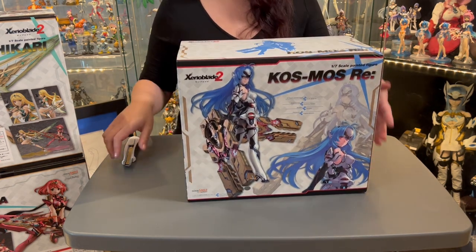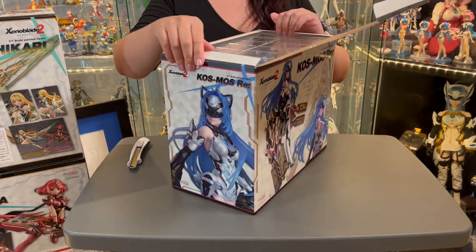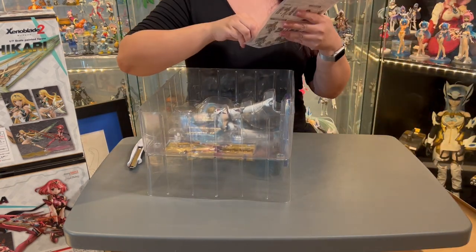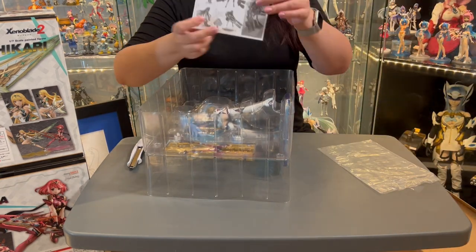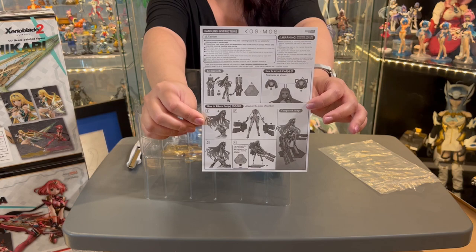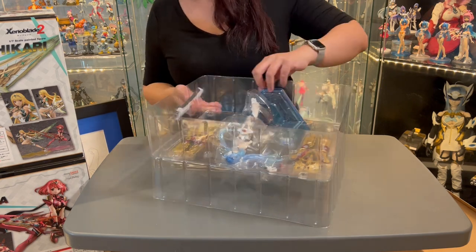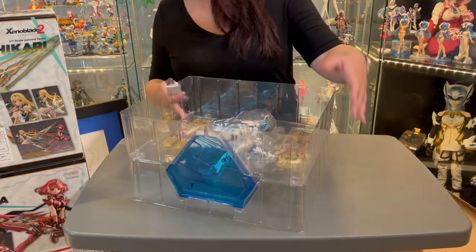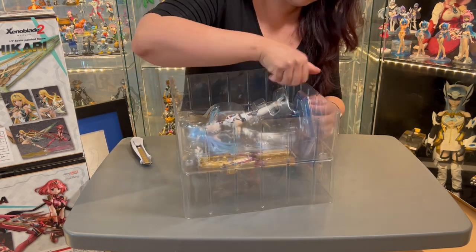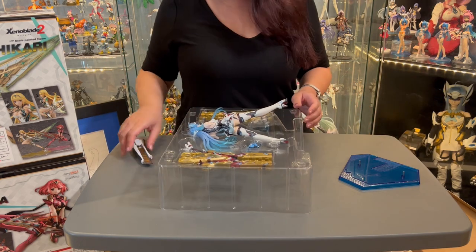Let's open up the figure. KOS-MOS in this game is actually a bit of an easter egg — she's a secret summon you can unlock through a gashapon system in the game. She's a rare summon, so you can actually play through the entire game without ever unlocking her. KOS-MOS was added as a nod to the fans who loved the original series. The creator kind of added her as an easter egg. Here are the assembly instructions if you need to pause and read through. And here is one of her gatling guns — it is shaped like a Zohar in reference to the original games, which I think is really cool.